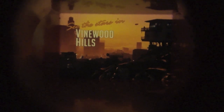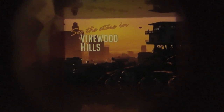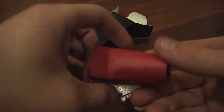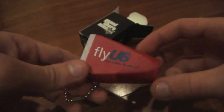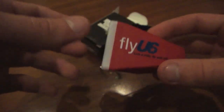There you go — it says 'See the Stars in Vinewood Hills.' There are ten of these image viewers total, each with a different image, and the one I have is Vinewood Hills, which is pretty neat. It's not the best quality thing, but it's a free pre-order item and it's a cool souvenir. It is limited quantity, so if you want one of these you better get in now and pre-order your copy of Grand Theft Auto 5.